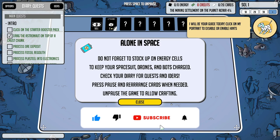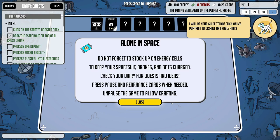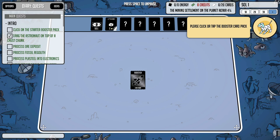Do not forget to stock up on energy cells. Energy cells are basically like food — you need them not just for feeding but also for crafting, so they're one of the most important resources. You'll need to stock up on energy cells to keep your spacesuit, drones, and bots charged. Check your diary for quests and ideas, and press pause to rearrange cards when needed.